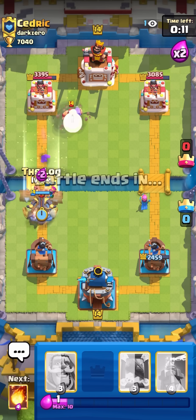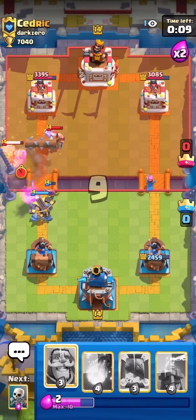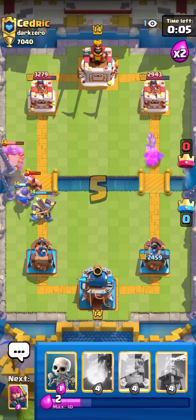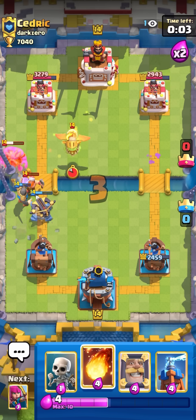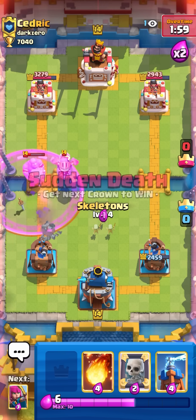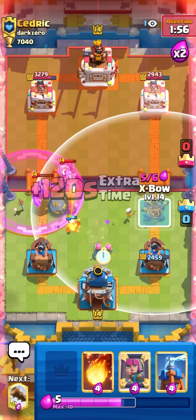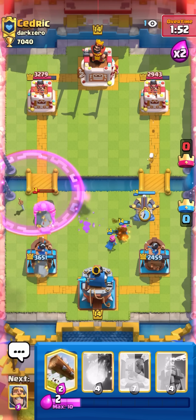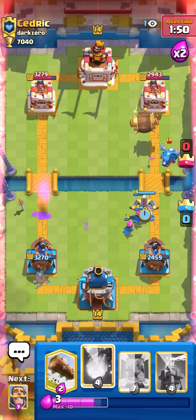I'm gonna log just to kill that barb barrel. I need to go back to bowler - I'll go knight. Wait, does that splash? Yeah it does, so this is a dead expo. I'm gonna try to figure out how to get some damage, but I think we might be able to here just because he didn't have any tank in cycle again.